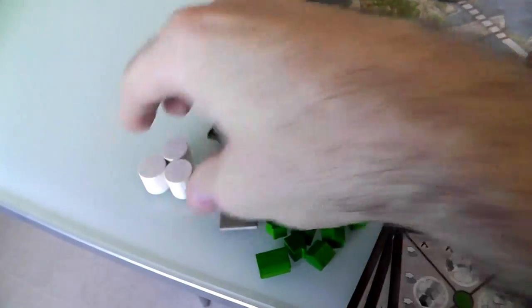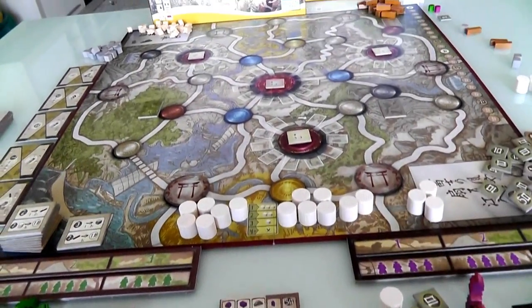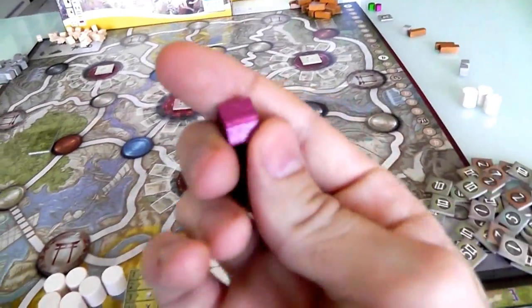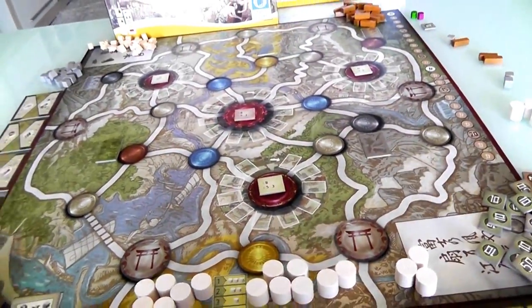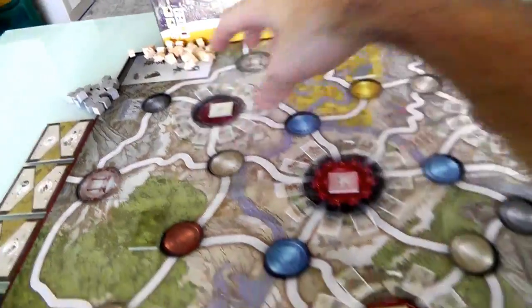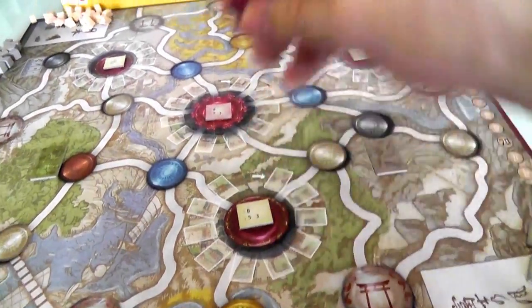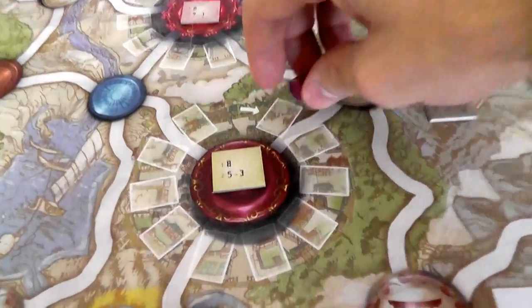Before we start, everybody starts with 20 bucks and 3 food, which you use to pay your samurai. We also get to do two things in reverse turn order, so Jen's going to go first. Jen can either take one of her buildings and build it in one of the two active towns — not the disabled one and not Edo because we can't start there — or instead, she could opt to get one of these care packages: three more food, two stone, two wood, a wood and a stone, or 10 bucks.